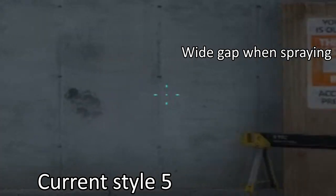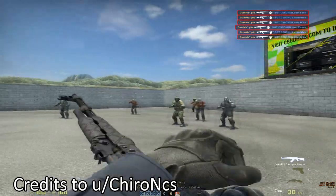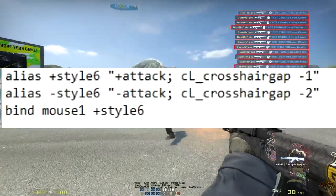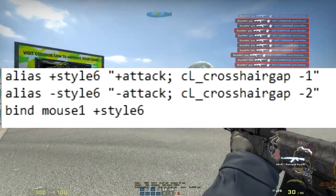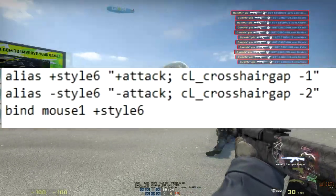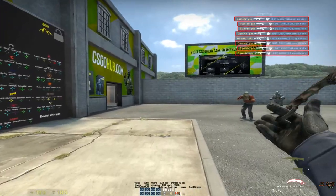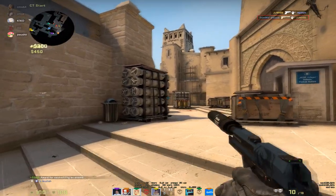Interestingly enough, a Reddit user found the workaround and was able to replicate the features of the so-called Style 6 crosshair. To get this special crosshair, just type the commands shown on screen to your autoexec. The plus Style 6 alias will serve as your crosshair gap when holding the fire button, while the minus Style 6 will be the crosshair gap when you aren't shooting. Feel free to change the gap to your liking. However, this crosshair won't necessarily show an accurate weapon spread and reset because the crosshair instantly shrinks as soon as you let go of mouse1.